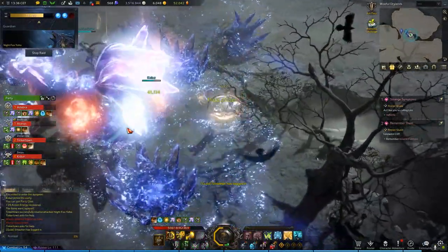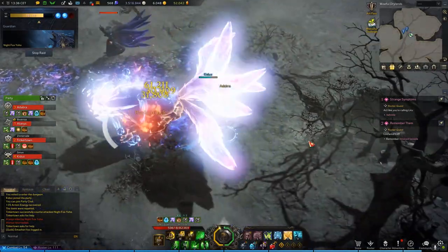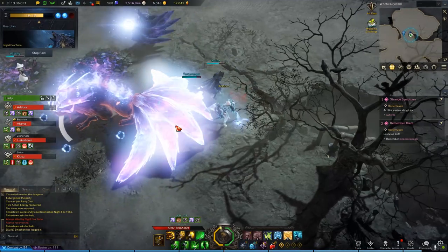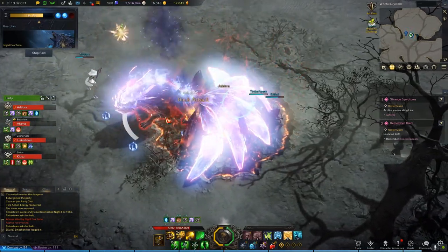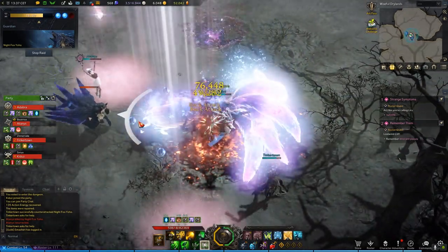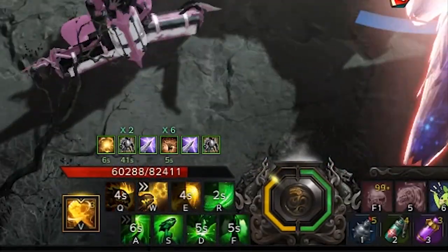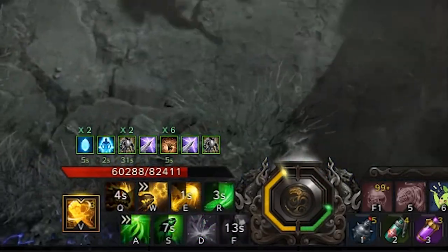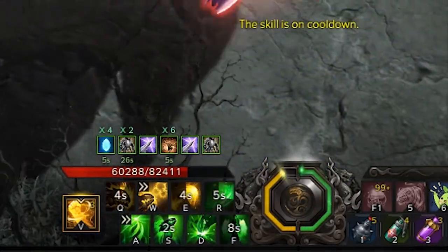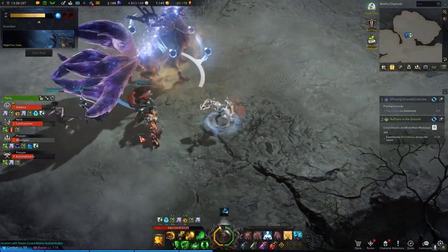This is also the reason why I have swiftness instead of crit or expertise. Crit only gives me damage, while expertise only gives me stagger — swiftness achieves both at the same time. The only downside of shock scrapper with swiftness is that you actually have to be good with it, because you have to balance your shock and stamina meters very well in order to always be able to cast skills at such a fast pace.